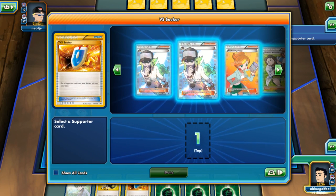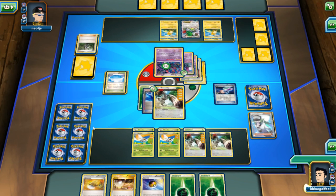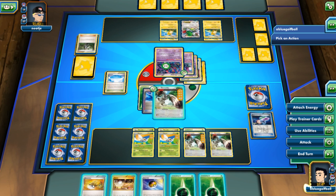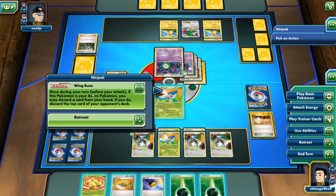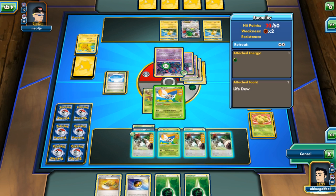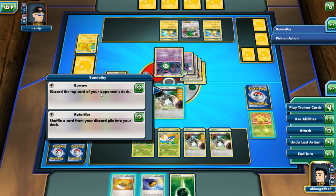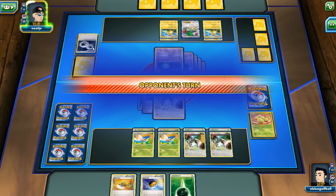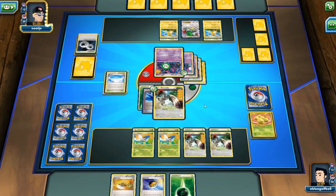My opponent will be getting some more cards back into this deck. At the very least, we can switch. Let's discard a Pikachu, retreat, play an energy, and just Burl and Burl some more. There's a DCE — at least my opponent won't be able to use Raichu anytime soon unless he has a DCE in hand. My opponent knocks out this Bunnelby. We need some more Enhanced Hammers.